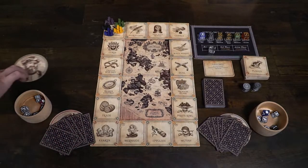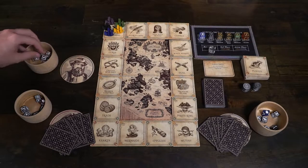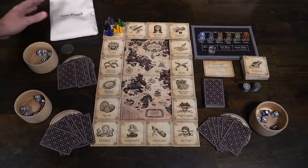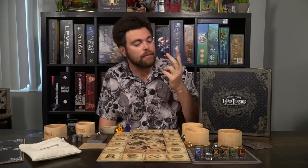Then go ahead and begin right after you get the last thing everybody needs: their battling die. Start with the player who was last on a pirate ship and give them the starting player coin. Lying Pirates is played over three phases: the betting phase, the sail phase, and then the action phase.